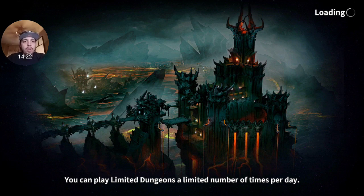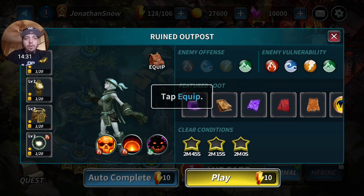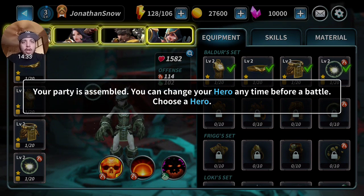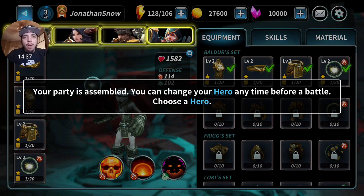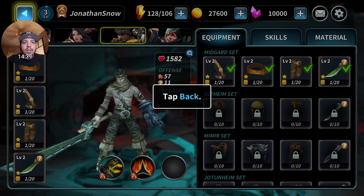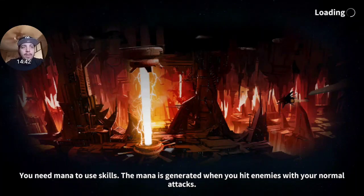You can play a limited dungeon a limited number of times a day. Your party is assembled - you can now change your hero anytime before battle. We're going to go with the guy with the gun. We got four heroes now we can choose from.